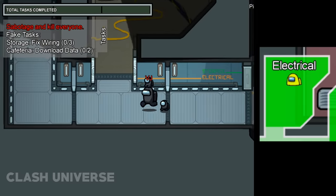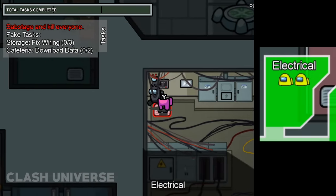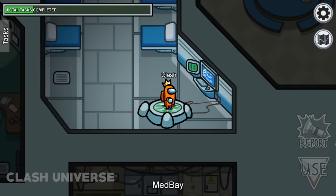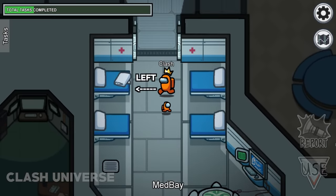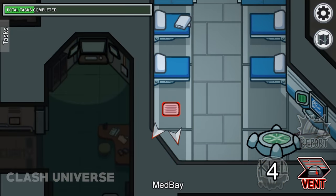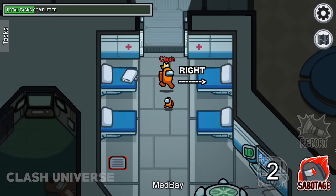Here's a side-by-side visual of what happened. Here's a small detail you can notice: the tasks in medbay are towards the right side, so if someone walks out after doing the task, they'll face towards their left. Whereas the vents inside the medbay are towards the left side, so if an imposter walks out of a vent, they'll face towards the right.